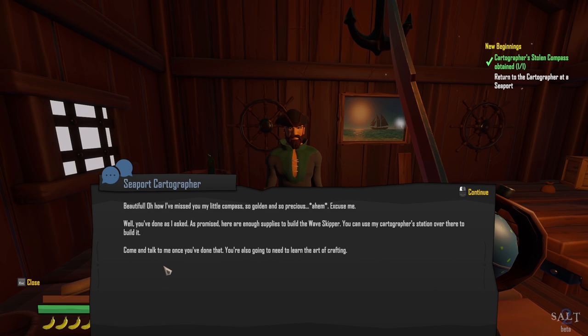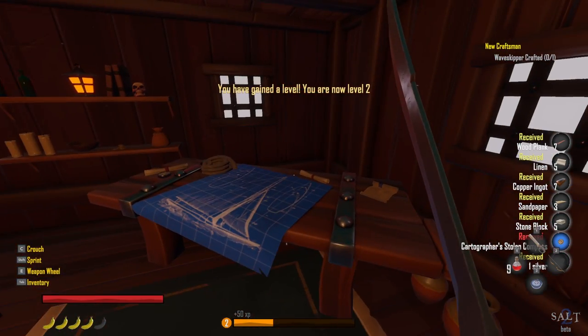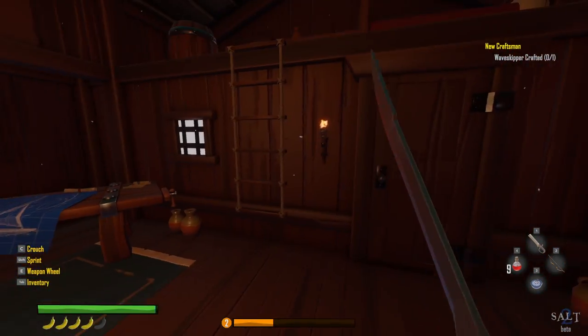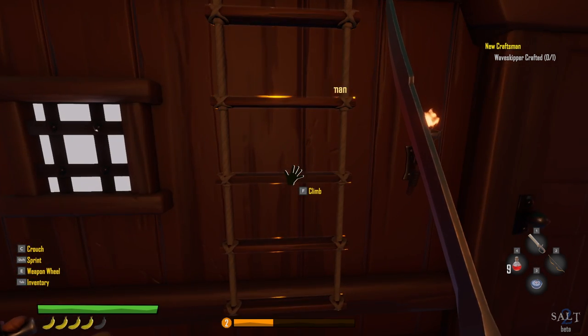Got the compass right here — beautiful. Turning in quest. The cartographer says: 'I've missed this little compass — so golden and so precious.' He's made good on his promise and here are enough supplies to build the wave skipper. Use my cartographer station over there to build it, then come talk to me once you've done that. You also need to learn the art of crafting. This is all going to happen next episode — I'm really excited about this game.